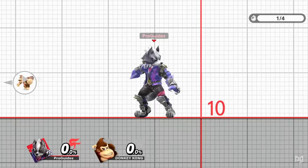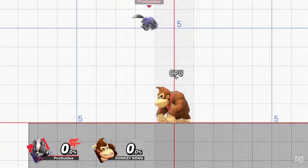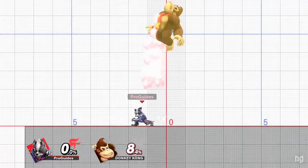Landing during most of an aerial's attack animation will put you in landing lag, but most aerials have an auto-cancel window before or after the hitbox is active. If you land during this window, you'll suffer the same minimal amount of lag as if you fast fell with no action. If you jump right above a character's head, you'll jump off them with what's known as a footstool jump. A footstool has varying heights and can be performed five times in a row without landing. A grounded footstool will put your opponent in a short period of lag, and in the air it will lightly spike them downwards with a short tumble animation.